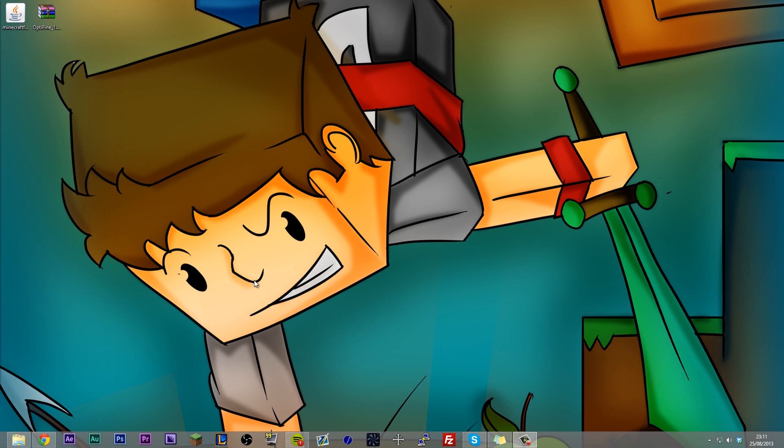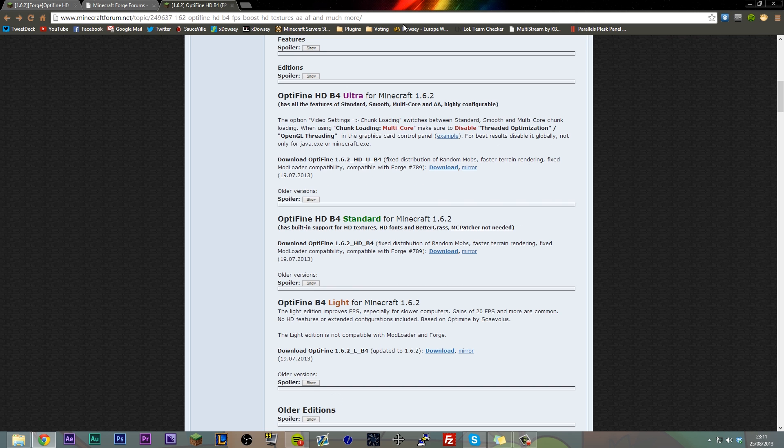Hey guys, Delsy here and welcome to a tutorial on how to install Minecraft Forge and Optifine for Minecraft 1.6.2. I've had this issue and a lot of people have been telling me they've been having this issue as well, where Optifine and Forge are not compatible with each other whatsoever. The Optifine thread says it's apparently compatible with 789, so I tried that out and I couldn't even get that working myself.